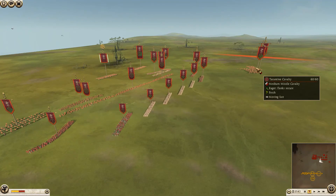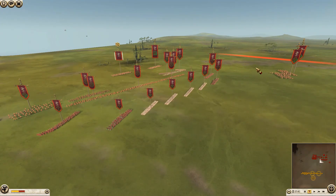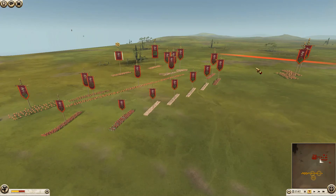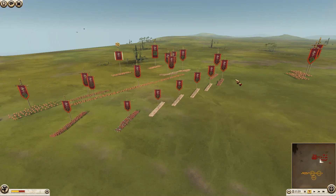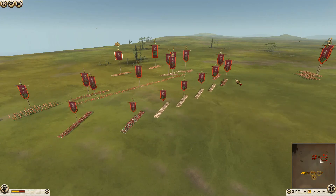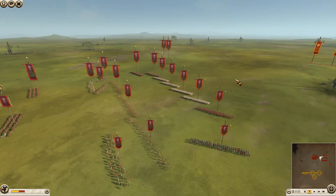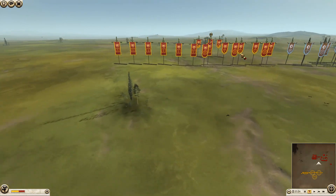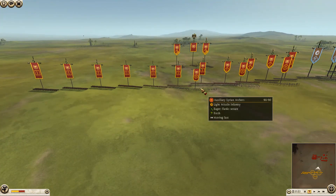Getting to his ally, we have Pergamon, who's already starting to send his Tarantine cavalry out onto his left flank. He is being commanded by Master Jet Set. He has four units of pikemen, four units of Galatian swords, three slingers, one light and one picked peltasts, three units of Tarantine cavalry, two units of noble cavalry — one of them being his general — and two units of Agima spears.